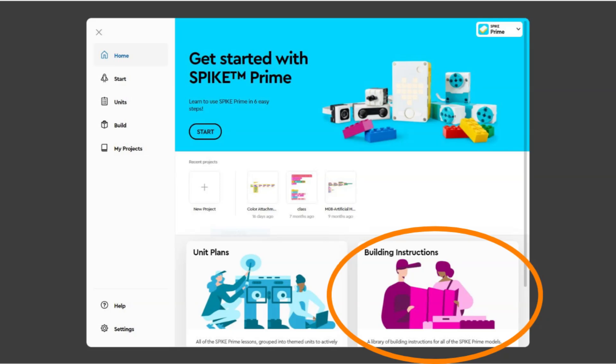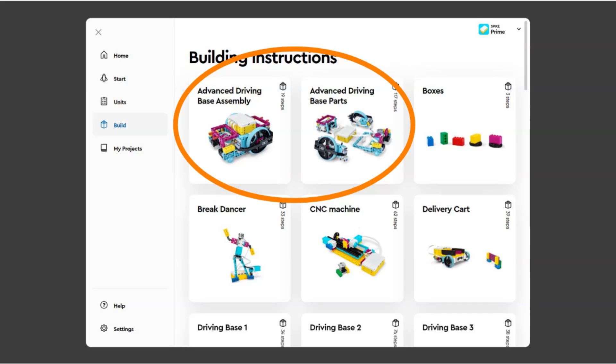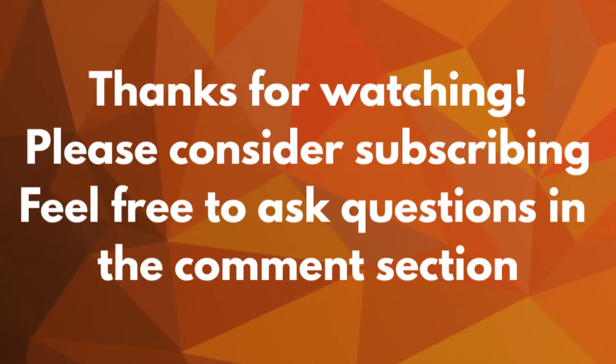For those of you looking for the build instructions for the robot, go to the home screen of the Spike App. In the bottom right is a magenta colored section called Building Instructions. Click it and then scroll down until you see the Advanced Driving Base section. Open the Advanced Driving Base parts section to find the instructions for the robot sub-assemblies, and then the Advanced Driving Base assembly section to put the robot together. Be sure to check out our other videos for more mission solutions in the First LEGO League Unearthed season.